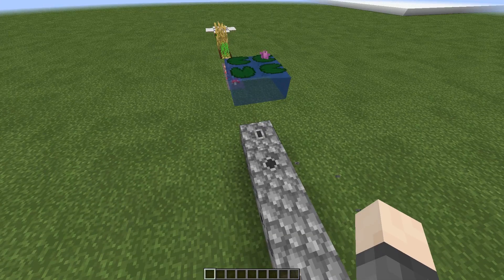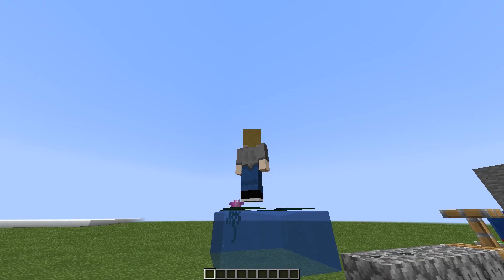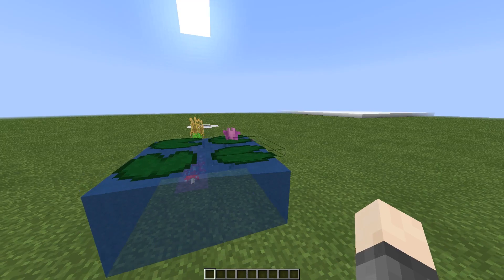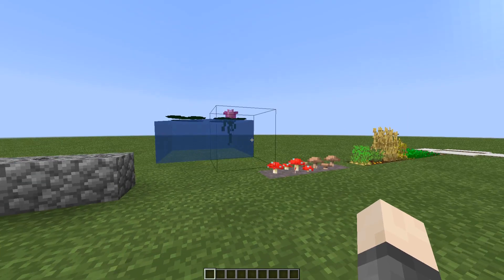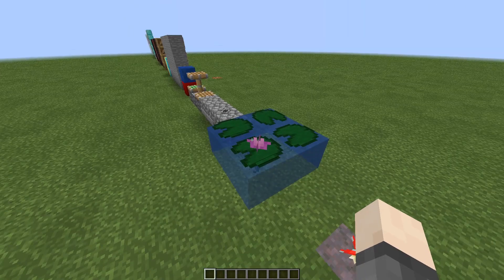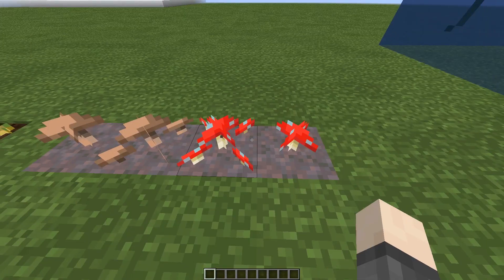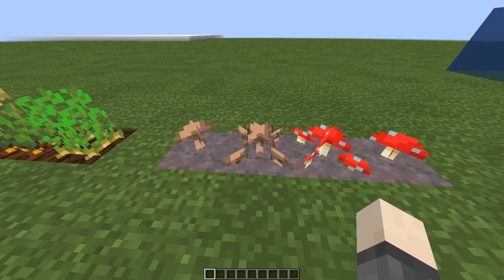The lily pads are a bit lower than normal. It looks a bit weird when standing on them, but better when you're not — normally they sit two pixels above the water at the bottom of the hitbox, which doesn't look great. There's also a random variant with a root coming from the bottom and a flower at the top, which looks really good.